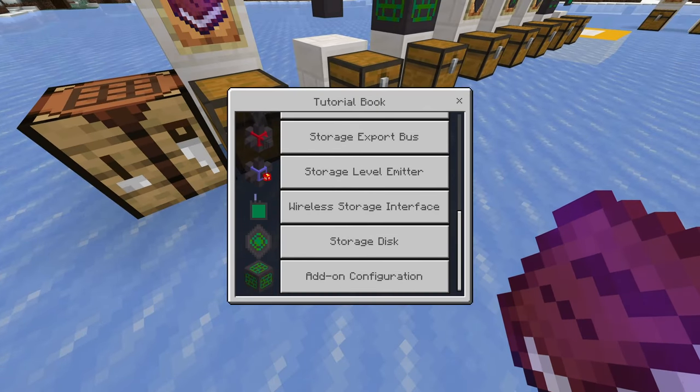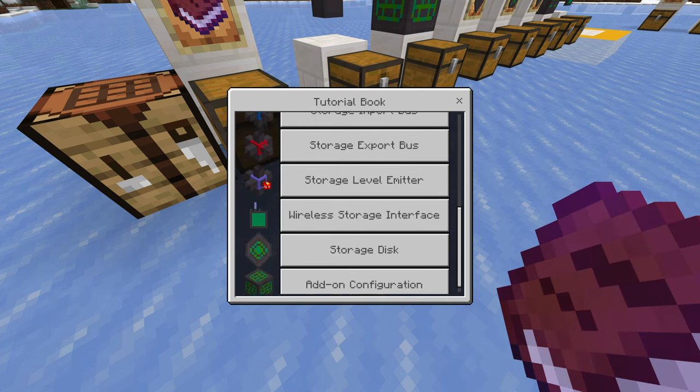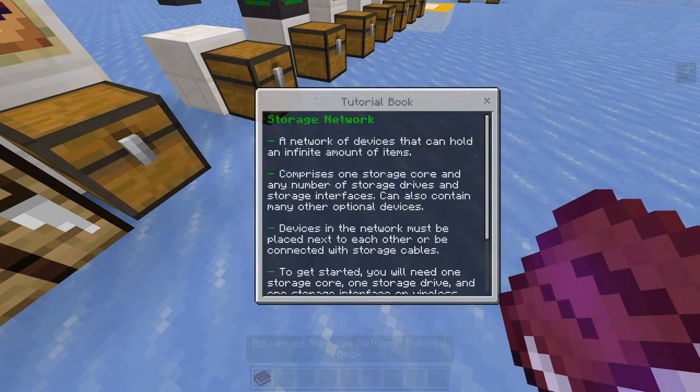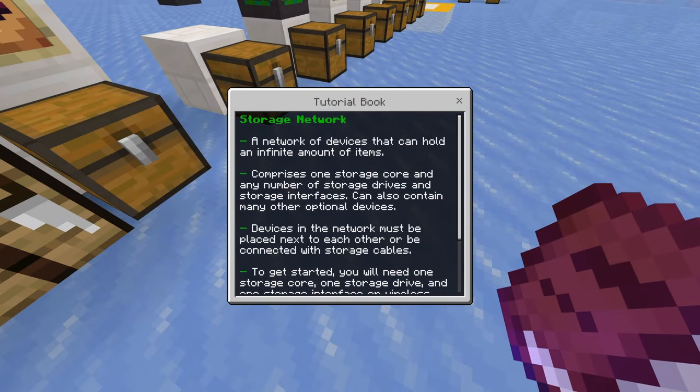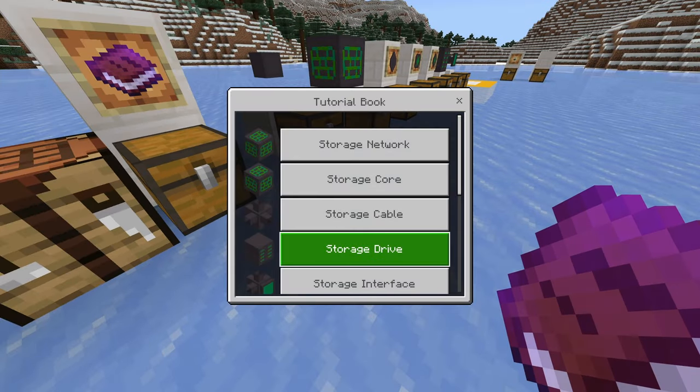Basically, it's like a tutorial. Unfortunately, it doesn't show recipes on here, which I think would be nice. But it does show all the items, and when you click on a said item, it gives you the description. But I'm not going to be using this — I'm going to dumbify it for y'all.